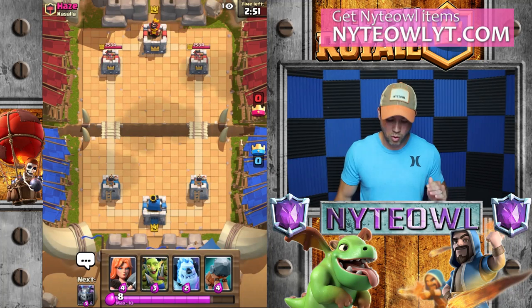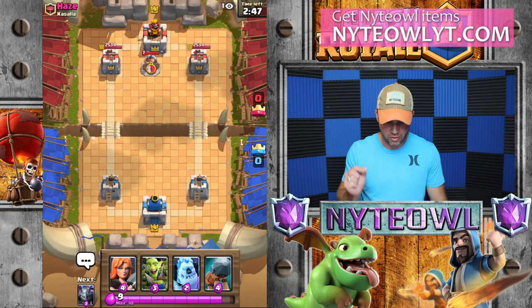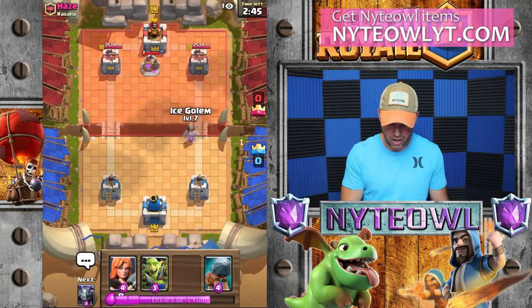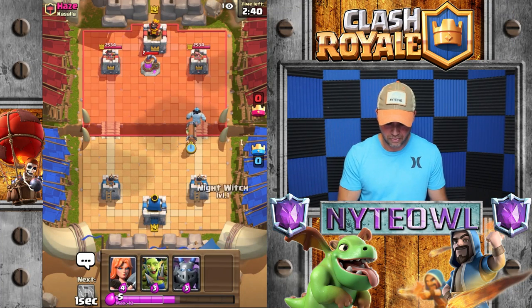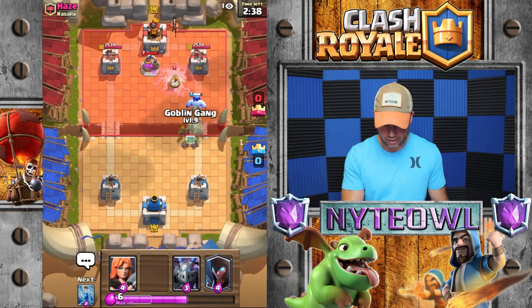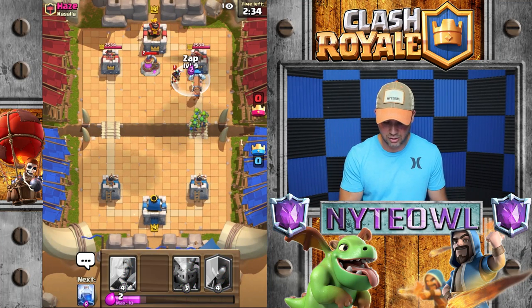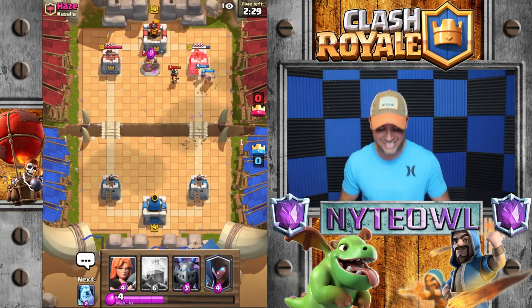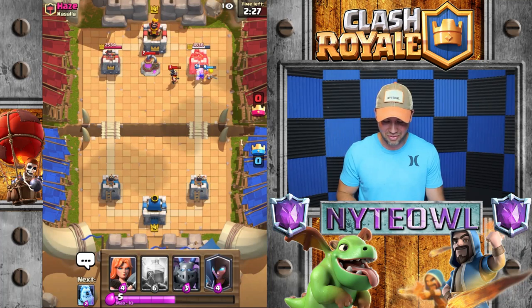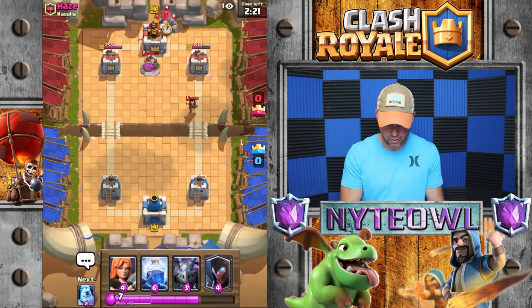Alright Haze, let's do this — we got one game left, gonna get this done. He's gonna pump up, so I'm gonna go ahead with an Ice Golem Battle Ram combination with a little Goblin Gang action in there. We still got to the tower — we're okay! That push was totally worth it, I'm absolutely happy with it.